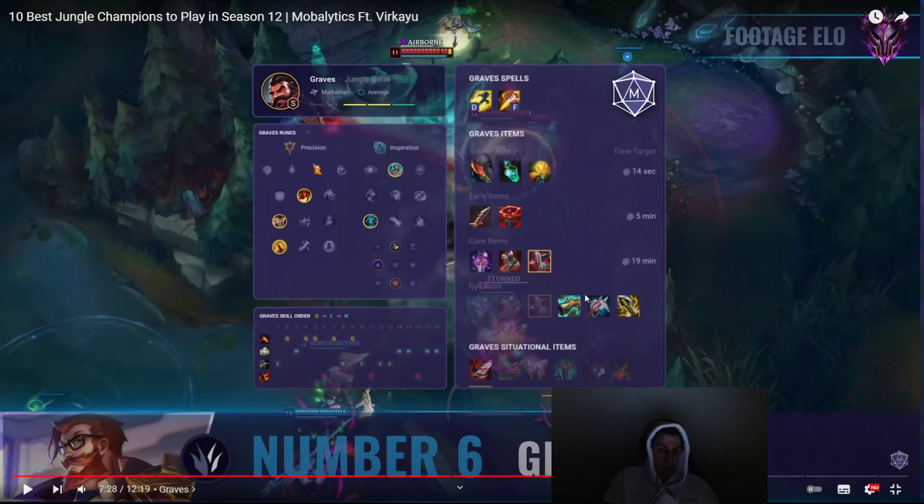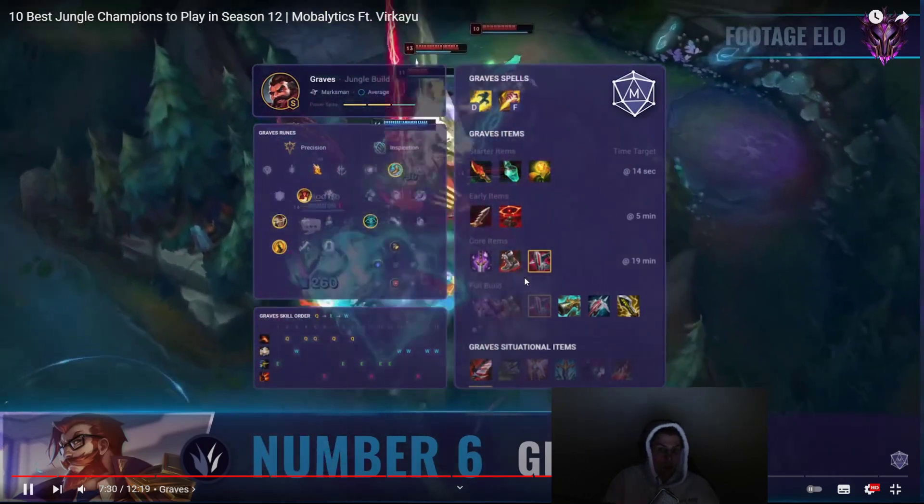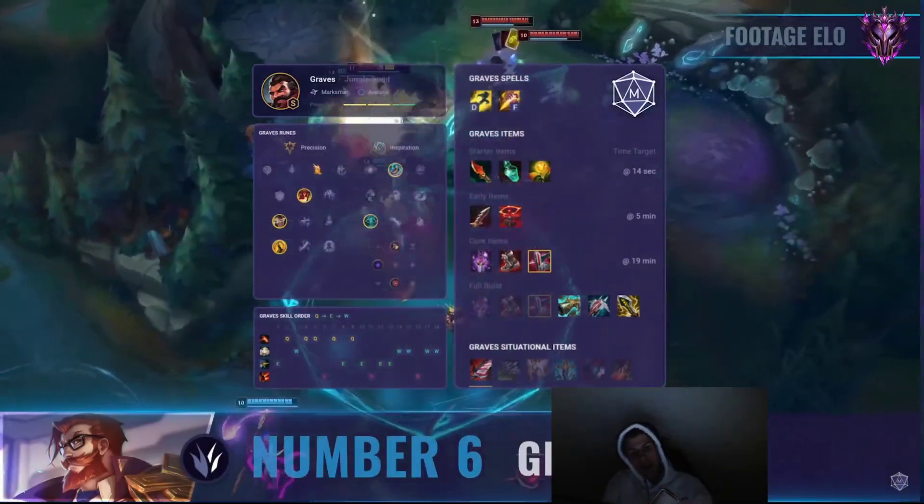Or if you like the Ghostblade part of the Graves build, you can go Lethality Graves, which is what I am personally playing. It doesn't scale as well as the crit build, but it snowballs quite a bit harder and it one-shots. What I do is take Electrocute, then Sudden Impact, Eyeball Collection, Relentless. Secondary take Inspiration with Future's Market and Cosmic Insight. Then go Ghostblade, Eclipse, Serylda's Grudge. After 2 or 3 items I basically start one-shotting enemies. It doesn't scale as much but it's pretty fun to play. Graves is definitely also in my top 10 junglers to play.